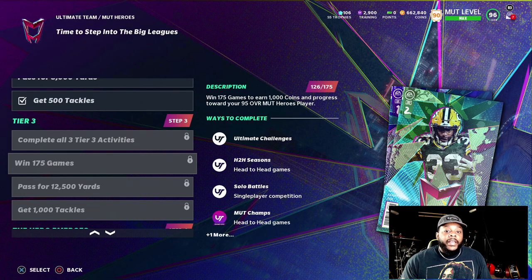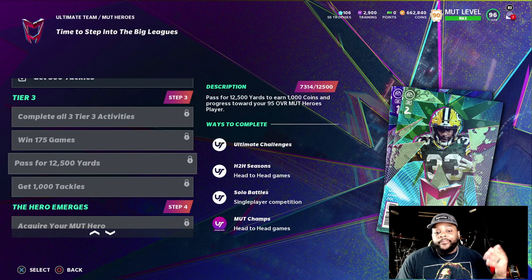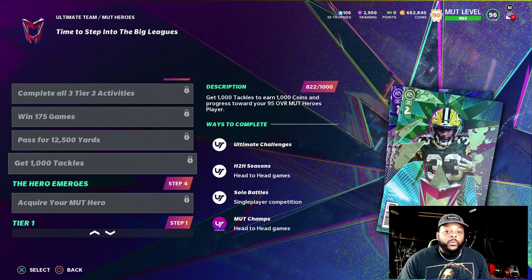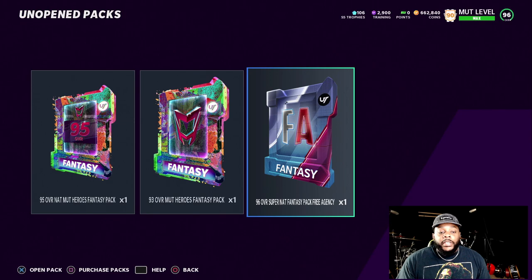Which is a dub — I like it. I already got 126 wins. The passing yards aren't even hard to do; you can go to solo challenges and just throw the ball up. The tackles — we got 822, almost at 1,000. I got these packs right here, and we got the 96 overall Super Nat Fantasy Pack Free Agency, which dropped today from the free agency program. We're going to go ahead and open that up.